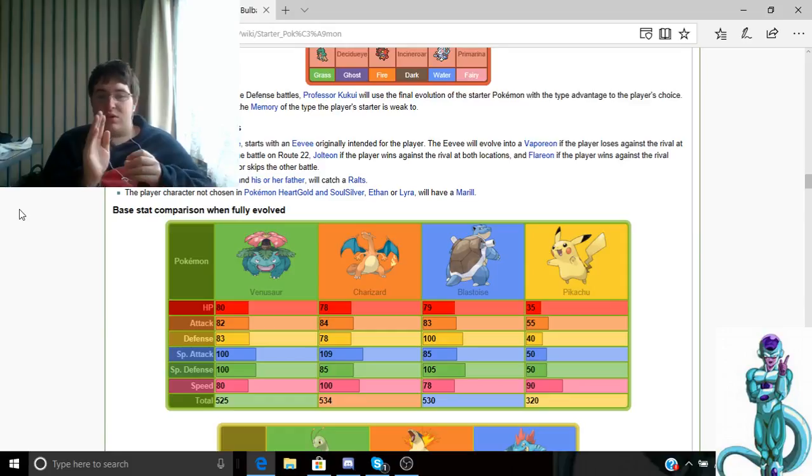So Blastoise is not very high in HP but he's high in attack, good in defense, and decent in speed, Special Attack, and Special Defense. His speed is not very high but his total is pretty high. Blastoise has high health — 83 Attack, which is pretty fast — and 100 Defense, which is good because he's a turtle. Special Attack and Special Defense look averagely okay.